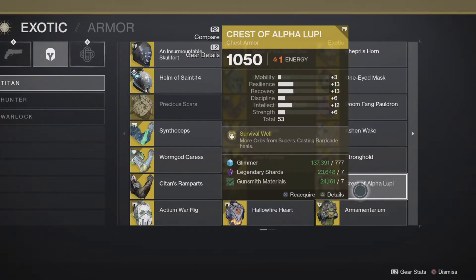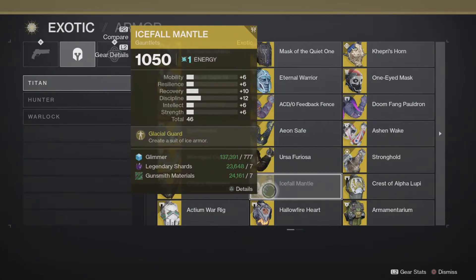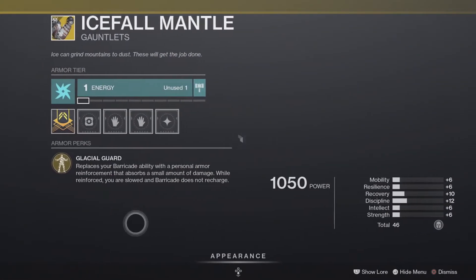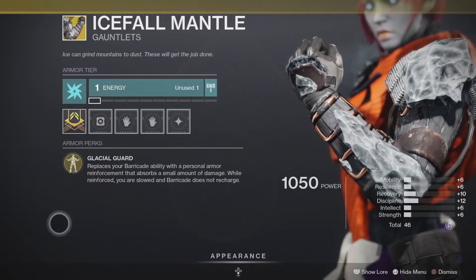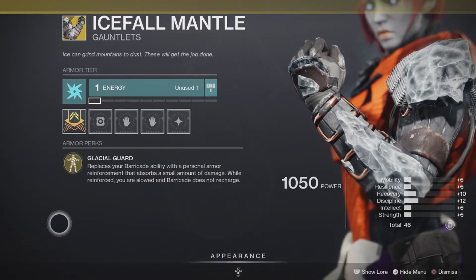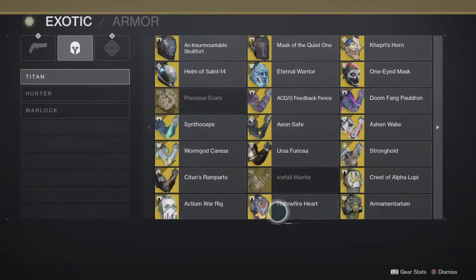Any of these exotics that play around your barricade — you're going to want high Resilience. Resilience affects your barricade cooldown, Recovery affects Warlocks' rift, and Mobility affects the Hunter's Shadestep. Icefall Mantle — creates a suit of ice armor. As far as I can tell, this is for any subclass: it replaces your barricade with a personal armor reinforcement that absorbs a small amount of damage.